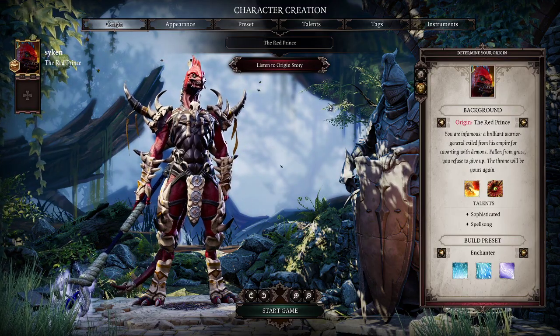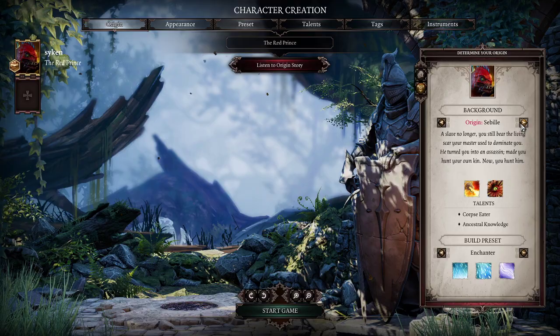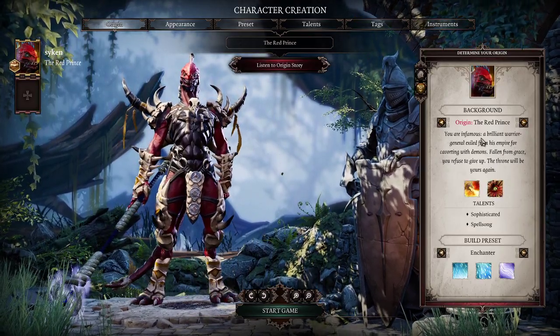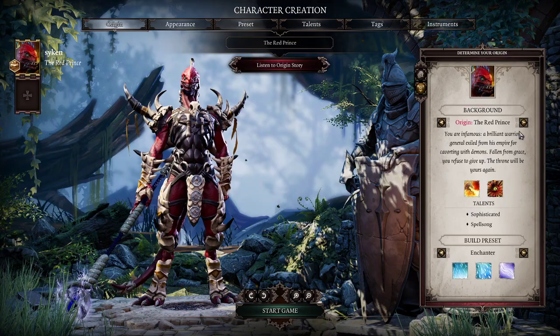So when you play through the first act, you will be bound to three of the original characters. In terms of races, all of them are fine, but if you really want to optimize, two races stand above the others.